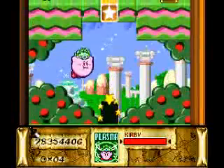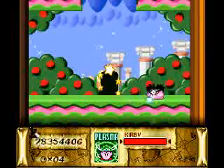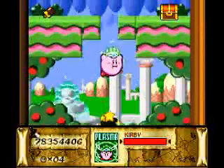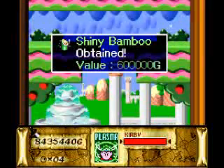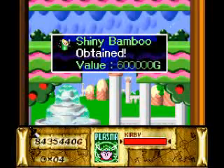All you have to do is charge up to full, like so. And if you get right over to this corner... it's worked like two seconds ago, I swear. Yeah, there you go. You just have to be really quick with the fully charged shot, and you'll be able to hit that block up there. And we get Shiny Bamboo! I don't know what that's supposed to mean, but okay.